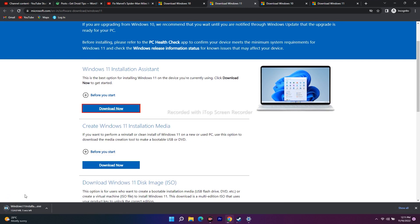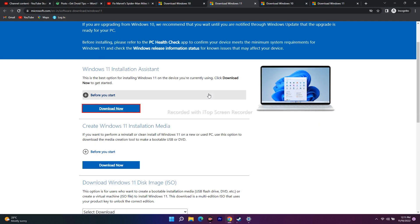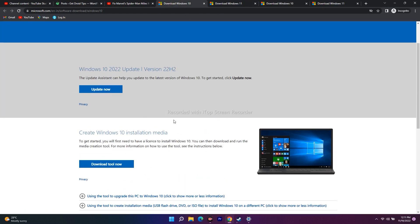Download the Windows Installation Assistant. Once downloaded, open it and click Run. If your Windows is already up to date, it will show that — but if not, you'll get an Install option; just go for it. In my case it's already up to date, but for your case you'll see the install option. This applies to both Windows 10 and Windows 11 users.